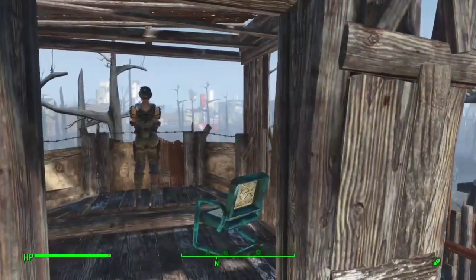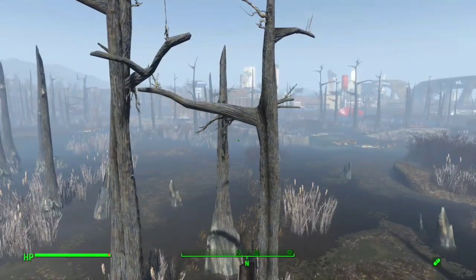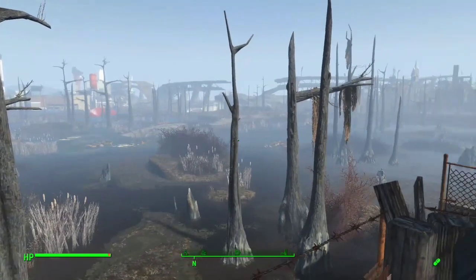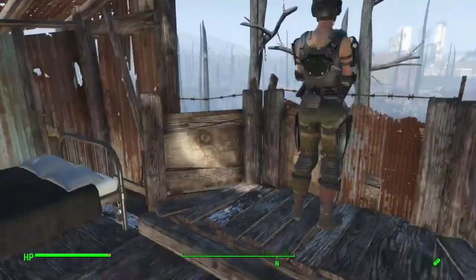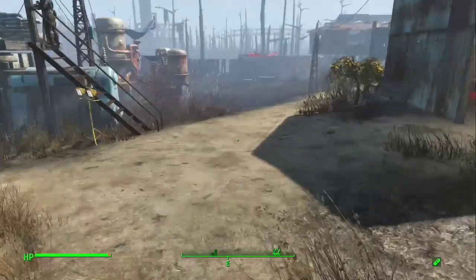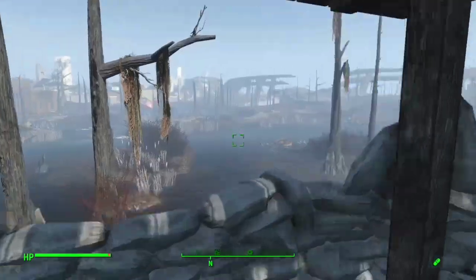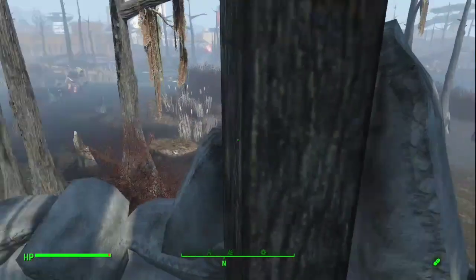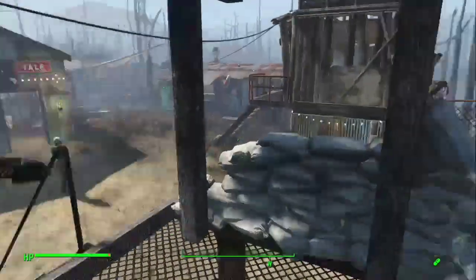I put a little rooftop garden there and built this little guard tower — I really like it. It's a guard post with placed walls, and it has a good view of Boston, of Quincy, and of the GNR Plaza to the west. It's got a little bed in it, and everything I used in that tower is stuff from a normal game.